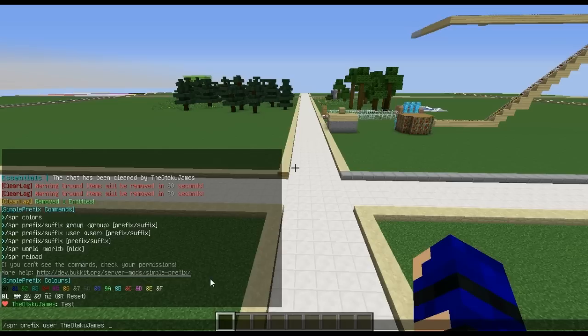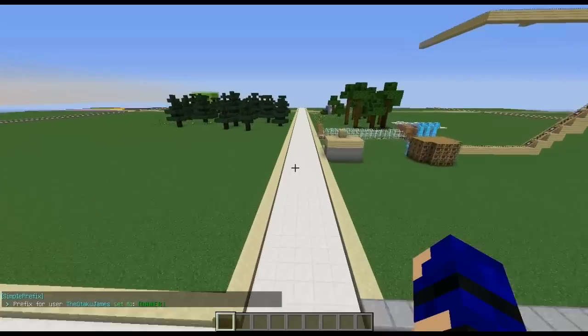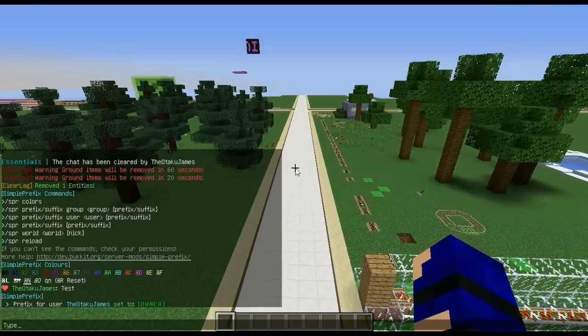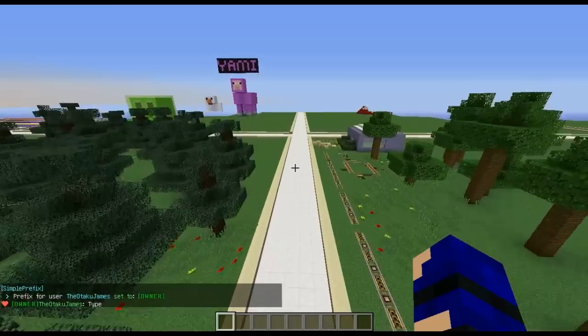So let's say, as it is my server, I'll give myself the tag of owner. I want that in dark green — so &2owner — and I put an &R at the end so that it does not affect the rest of my name. Prefix for myself was set to owner. Now if I type something, I have the owner tag.